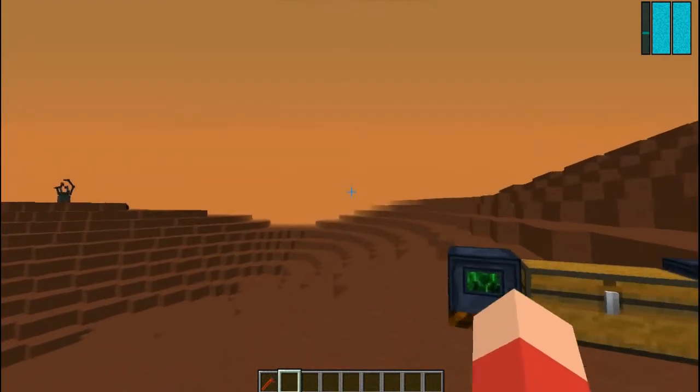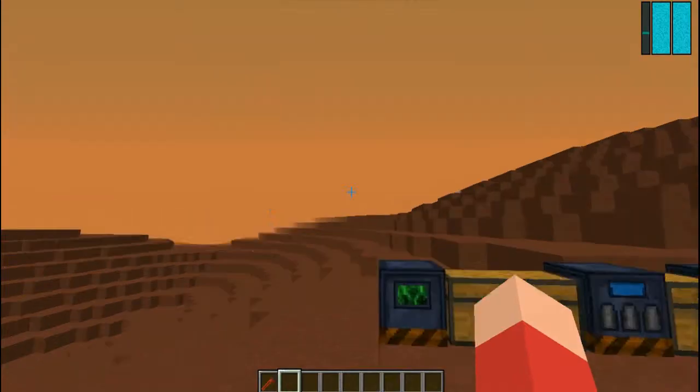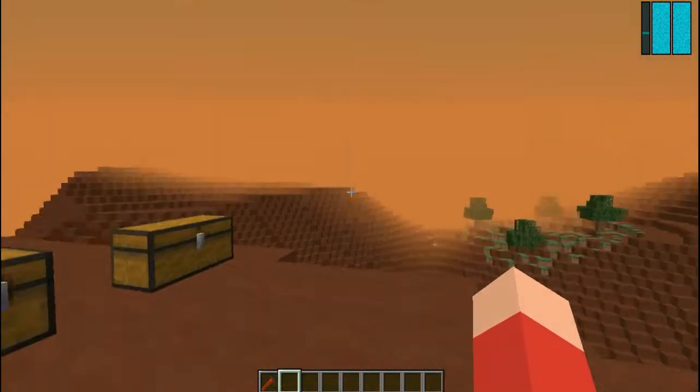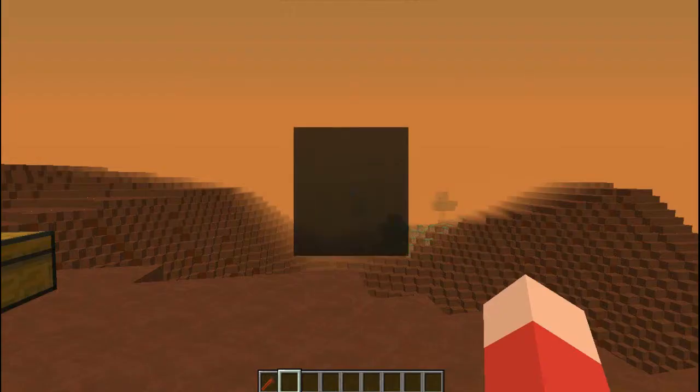Right off the bat, I'll start with some of the mechanics. When you first load into the world, you'll get a new message that hasn't been seen before. Since I already loaded in, I can't get to that message, but here's how you can get to it anyway. If you press Escape, you'll notice there's a little thing down here called Space Race Manager, which I'm assuming is referencing the Cold War, and also the fact that you can space race against other players, which is definitely cool.